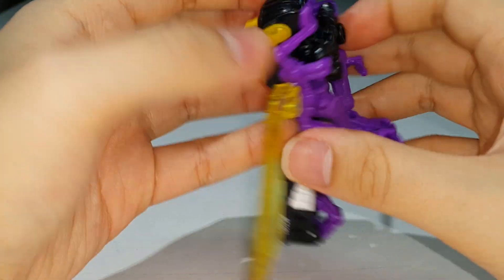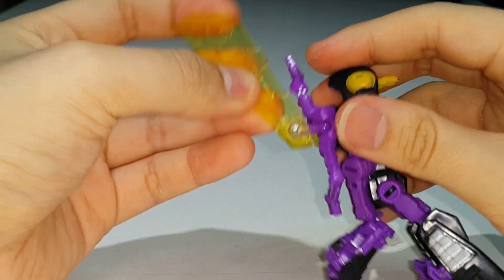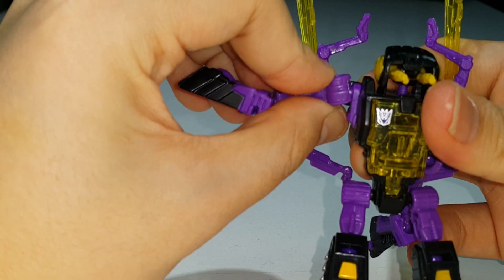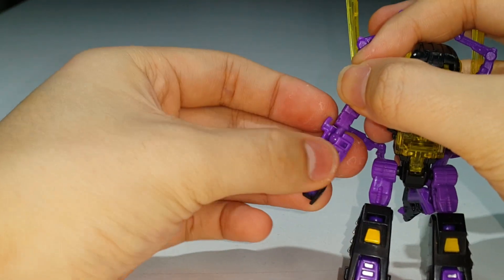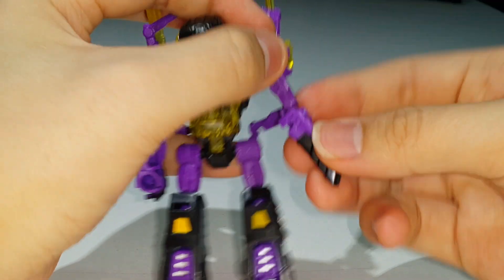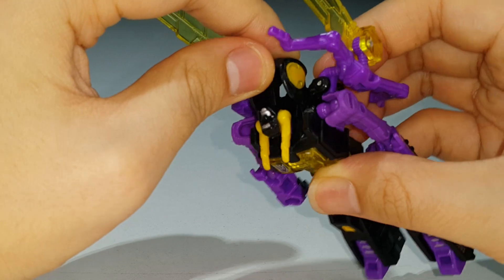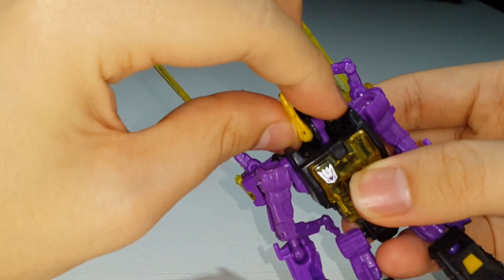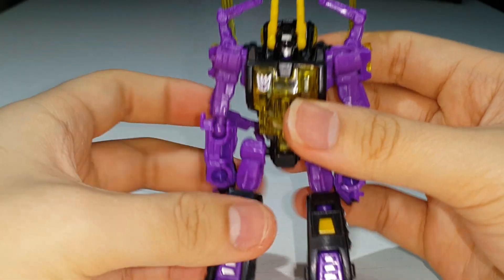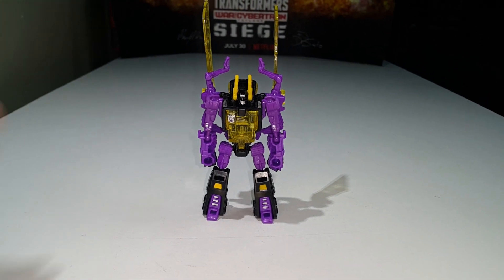Bring the bug legs back on the hinge, then rotate the wings up. Now bring out the arms and tab them into place, rotate at the elbow so they're properly positioned. Bring the bug head back and rotate his robot head 180 degrees — and we are done!